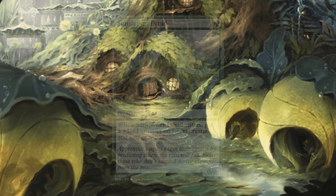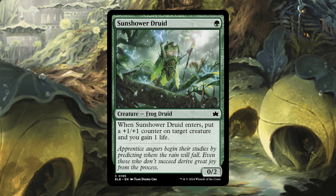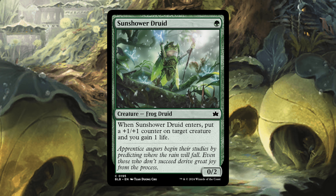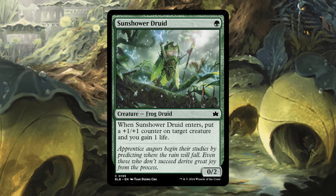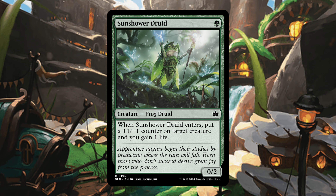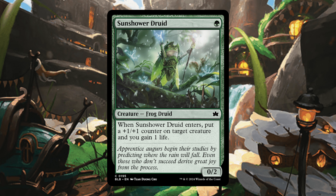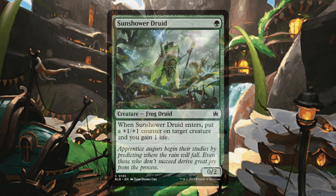We have Sun Shower Druid — a single green creature, frog druid. When it enters, put a plus one plus one counter on a target creature and you gain one life. Personally, I don't care about any of the other cards — I love frogs, and this frog is incredible. If we get more cards like this I'm going to be so happy. Look at this little guy, he's a frog druid. I am so, so beyond excited for all of the frog support we're going to get.